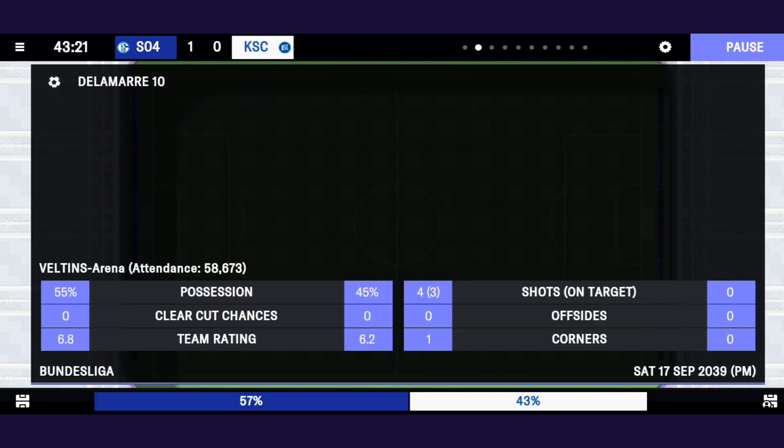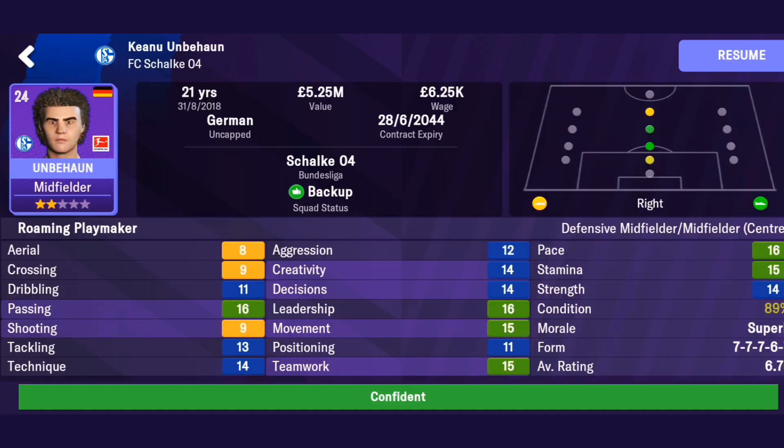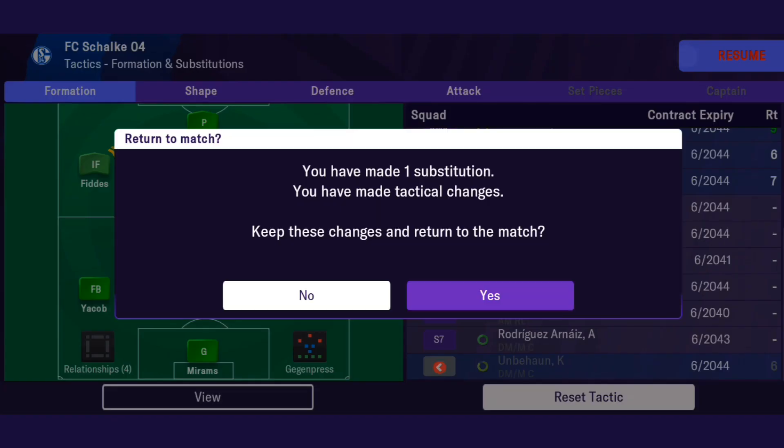Lastly, having a lone striker enhances your team's counter-pressing ability. When you lose possession, your lone striker becomes the first line of defense, immediately pressuring the opposition defenders and forcing them into making mistakes. This quick transition from attack to defense is what gegenpressing is all about.